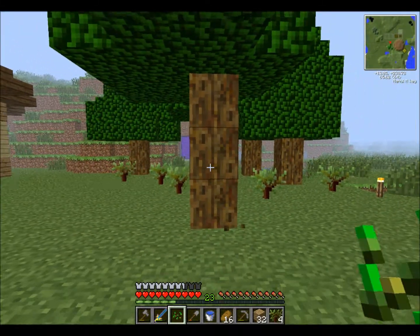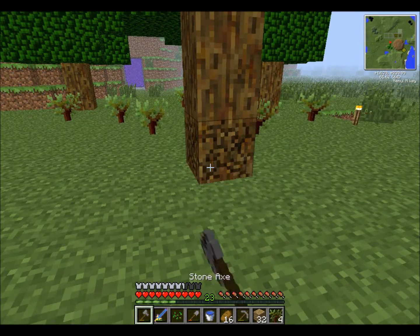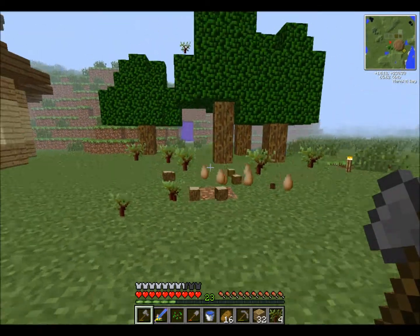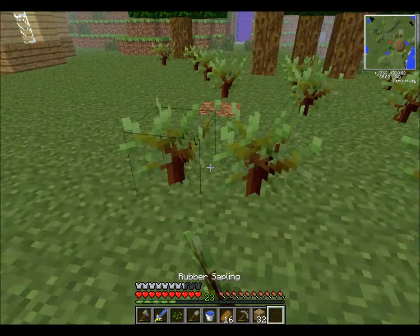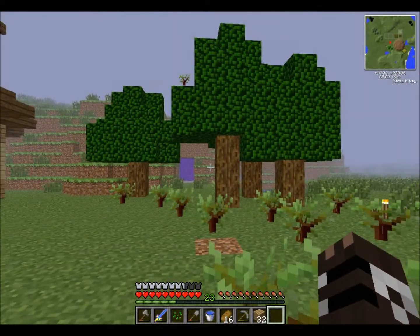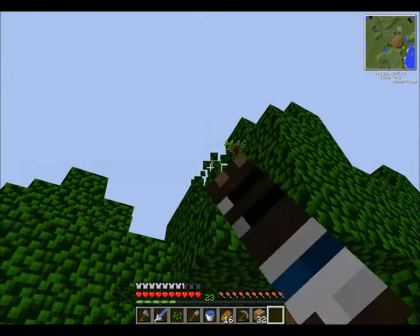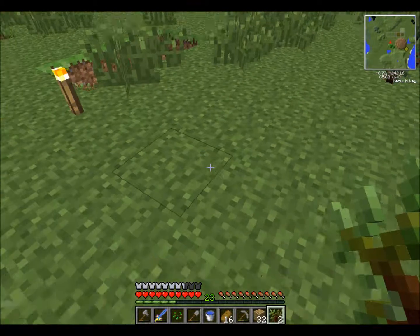I thought they were rotted trees at first because of the wood, but then I saw what I had and all this rubber started pouring out. They were kind of like normal rubber wood where they still give you jungle planks, so that's the only thing I'm going to be using that wood for. I hardly ever use jungle planks.